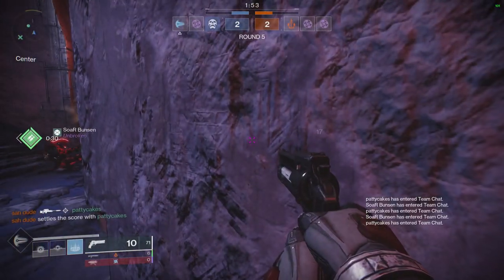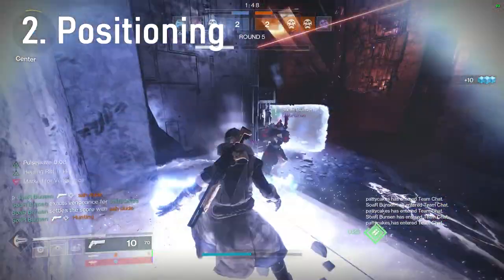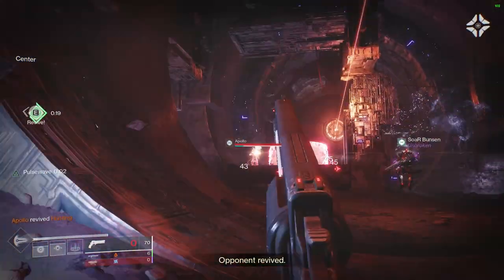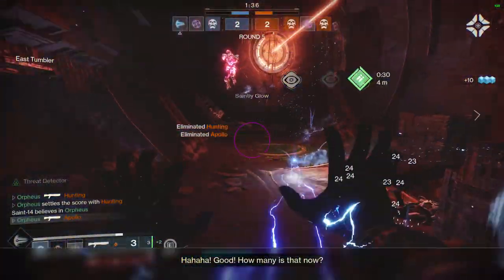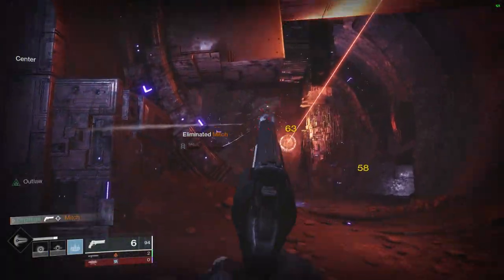Moving on, we have positioning. One of your biggest jobs as a shotgunner is to protect your sniper. If pushed by the full enemy team, the likelihood of a sniper surviving is pretty low. As a shotgunner, you should be positioned close enough to your sniper that you could rotate around to help against aggressive teams. You should also position yourself to help your team get kills to secure a round, not just try to increase your own personal kill-death ratio. Put yourself in positions where you can use your primary to deal damage to peeking enemies, or get team shot kills with the rest of your team.